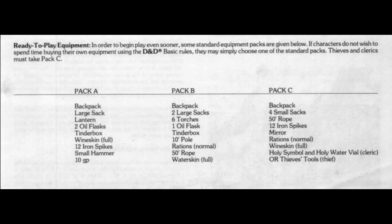BECMI stands for Basic, Expert, Companion, Masters, Immortals — those were the box sets that came out for D&D back in the day. When I got the Basic box set for Christmas in 1982, then got the Expert set for my birthday a few months later, back then that was all they had — the Companion set wasn't out yet. When I turned 14 I moved on to AD&D, the hardbacks.